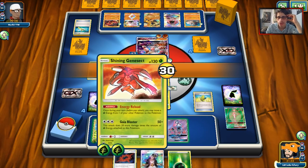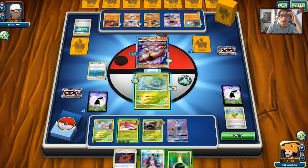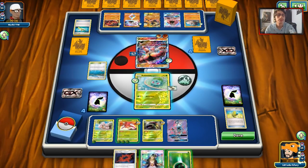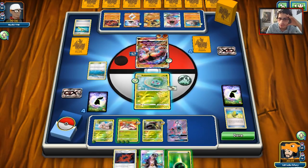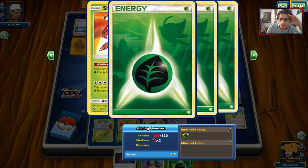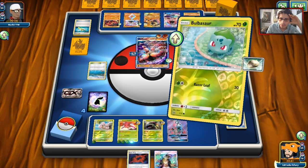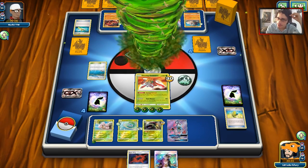We'll put the energy on Exeggutor. Wait, I think we have a knockout — we do have a knockout! The only problem is he's going to get Lycanroc because for some reason he's running a DCE in his list. He's just going to knock me out. If I only need to attach four energies: 70, 90, 110, 130, 150, 170 — okay. So we're going to have to do this — we have a knockout, but if he has one energy I'm dead. We're going to get two prizes though, hopefully a supporter.